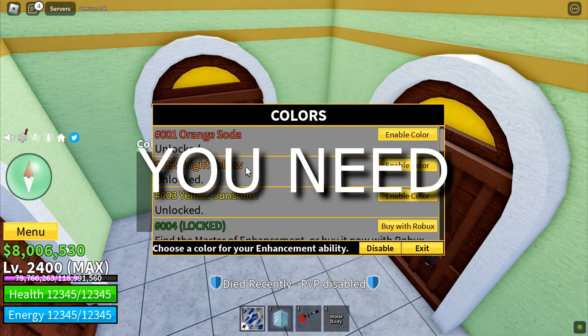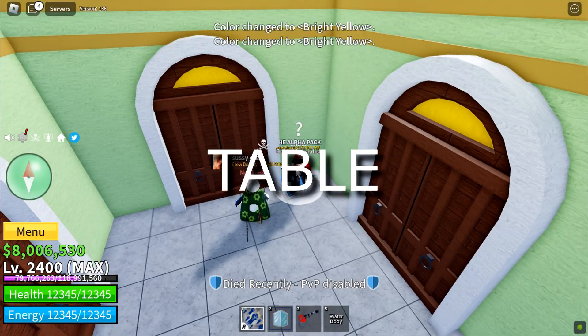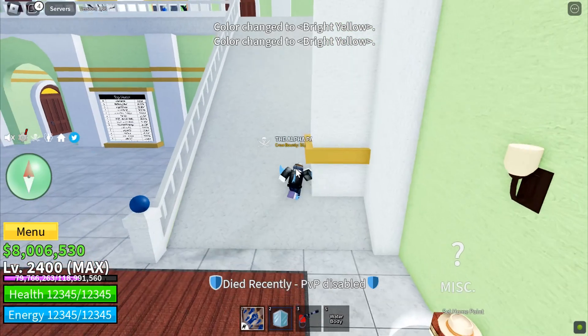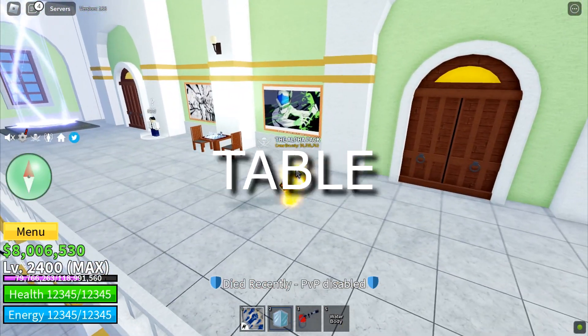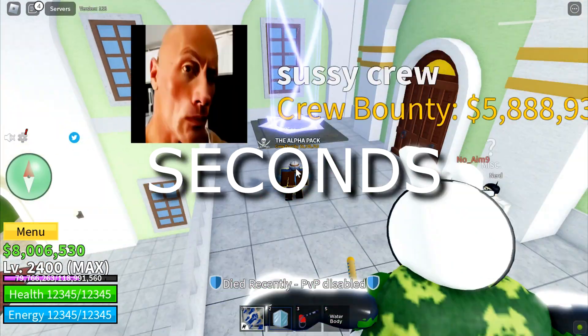So first you need to change your hacky color, then you need to go and sit on the chess table with hacky enabled. After you sit at the chess table you have to wait five seconds and get up and then go to the portal next to you.